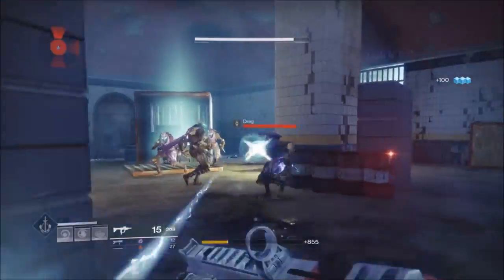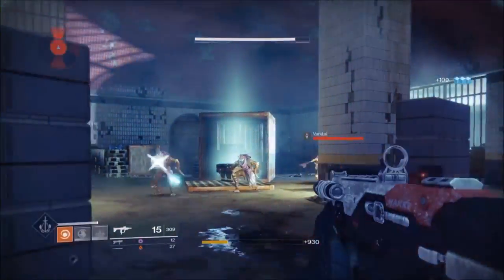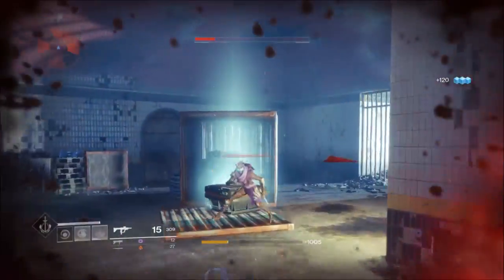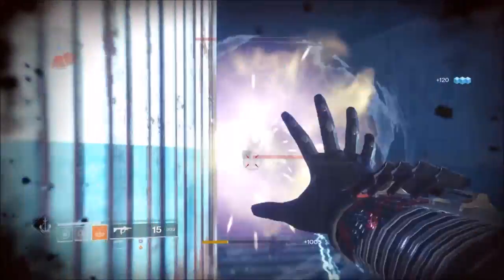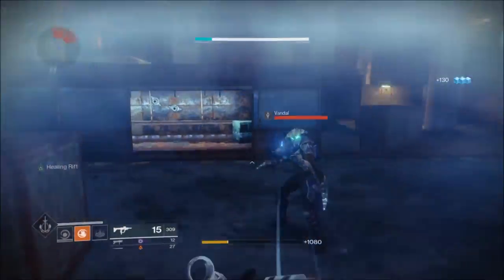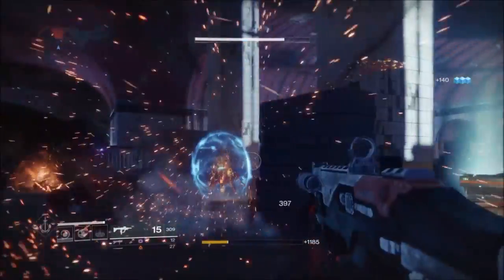As for the health you get back per melee attack, again, really not a lot. To put this into perspective, to go from empty to full ability energy, you will need to melee attack an enemy or multiple enemies somewhere between 8-13 times, depending on how frequently you attack enemies and how much your abilities cooldown in the background.